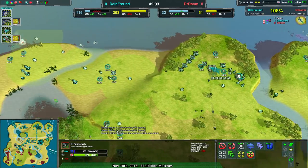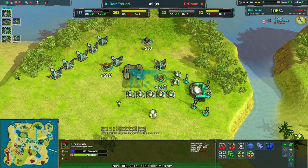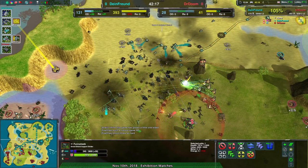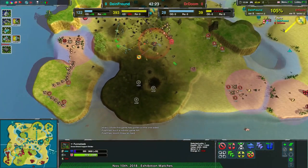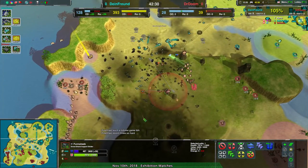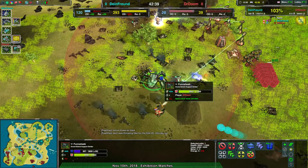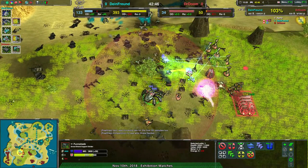Dimefront really got knocked down at the beginning of the match — they took a lot of economic damage early on, which led to a massive advantage for Doctor Doom. Just a matter of making the most of it. And Adansonia is a tricky map to make the most of it on. There should be another nuke right now. Dimefront is setting up — a minute left and Doctor Doom seems nowhere near surrendering. The Funnel Web is still alive, having a hard time staying alive but not dead yet.